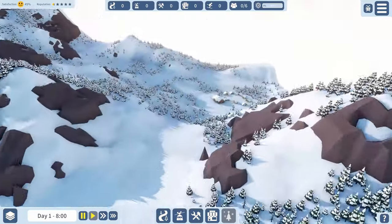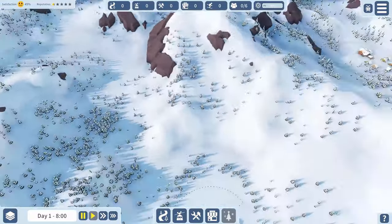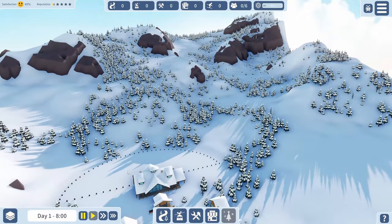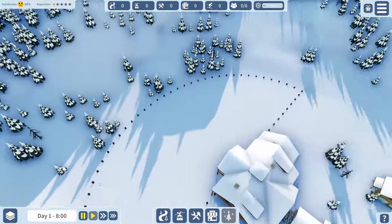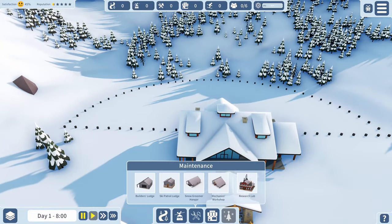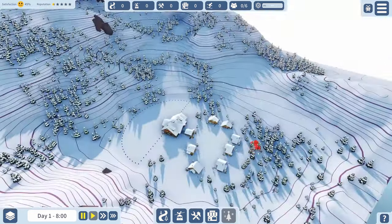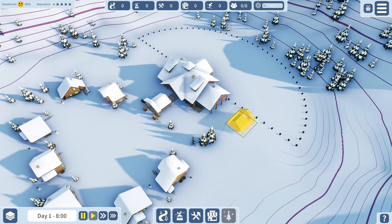There should be a third lodge somewhere - there it is. Wow, that looks like it could be a lot of fun skiing down that! I'm looking for a base lodge that doesn't have steep slopes, because we don't have the technology yet. You have to do some research. Let's get control of the mouse and start building - first things first, we need a builder's lodge.